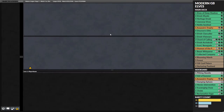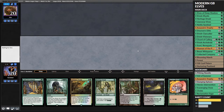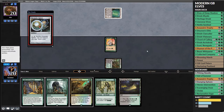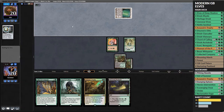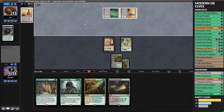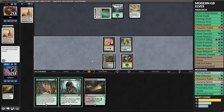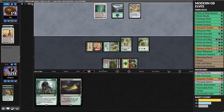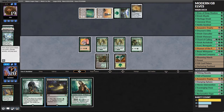We play first with an Assassin's Trophy for a Tron land and fairly fast elves - a decent keep. We play Llanowar Elves on one, opponent plays a Tron land and a Sphere. We play Heritage Druid on two and don't attack, leaving up Assassin's Trophy in case they're about to get turn three Tron. Our opponent is definitely building towards Tron, so we take out that Tower. We draw a Forest, attack, and cast Collected Company getting two one-drops.